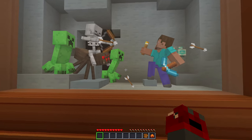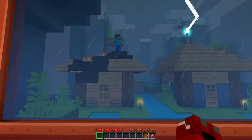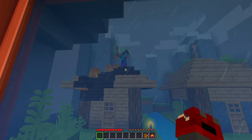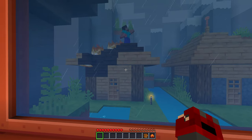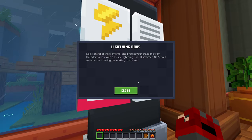Alright, what else we got here? Oh this is cool, look at this — that is so cool, I love that! This is awesome — oh my gosh, this is so cool too. Turned into a skeleton for a second! Lightning rods: take control of the elements and protect your creations from thunderstorms with a trusty lightning rod. Disclaimer: no steels were harmed during the making of this set.